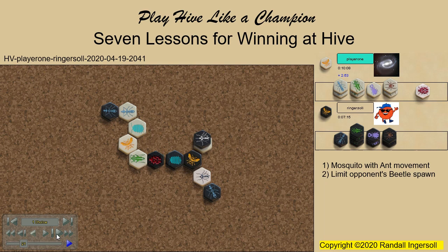Lesson 3: Look for opportunities to force a beetle atop the hive. When white brings in a grasshopper rather than an ant, there is no way the black beetle can be stopped.